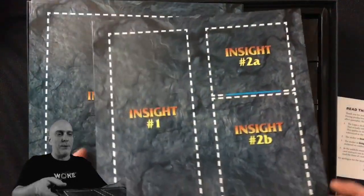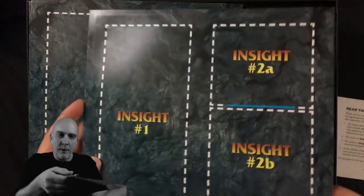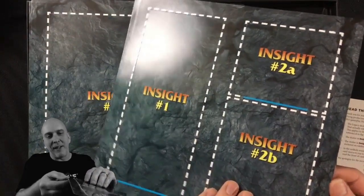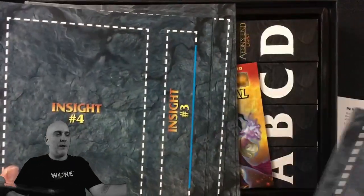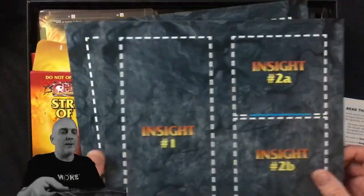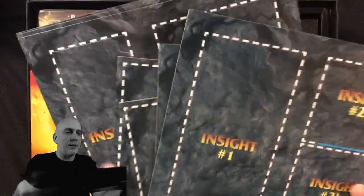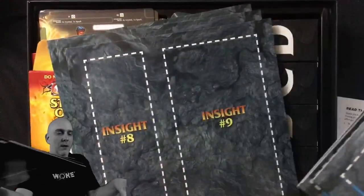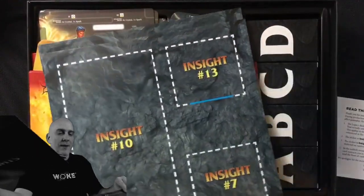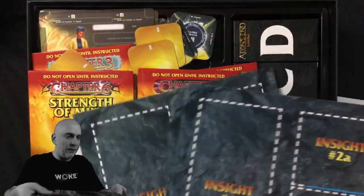What else have we got here? Insight 1, 2A, and 2B. They're like Pandemic, where they're like an advent calendar — you gotta pull them off. Oh boy, there's a big stack of them. We've got Insight 3, 4, 5, 6, 8, 9 — there's 7 down there — 10, 13. So there's 13 of these pull-off kind of reveal things. Nice.